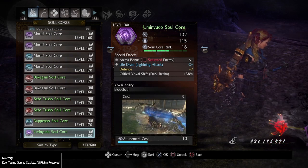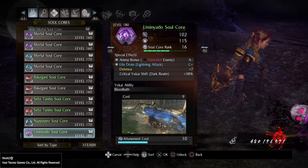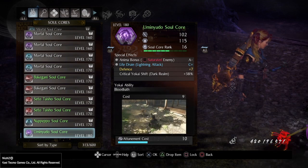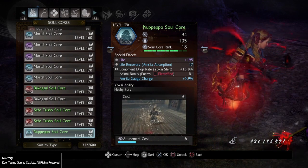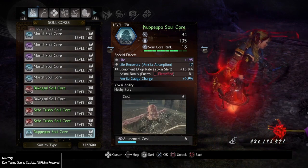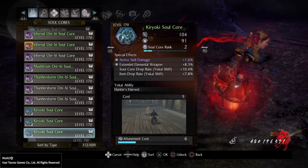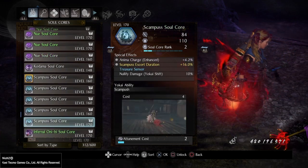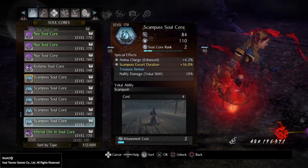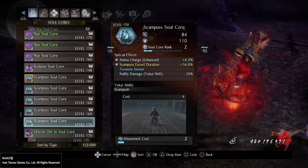As you can see I have it at Soul Core rank 16 and it has Defense and Critical Yokai Shift Dark Realm. If I drop this, nothing will happen — something will happen as soon as I exit my menu. I do not want to drop this alone however; I will be sacrificing an extra core. This Scampus, for example, that has Treasure Sensor which is not very useful and it's level 170. I drop them both.